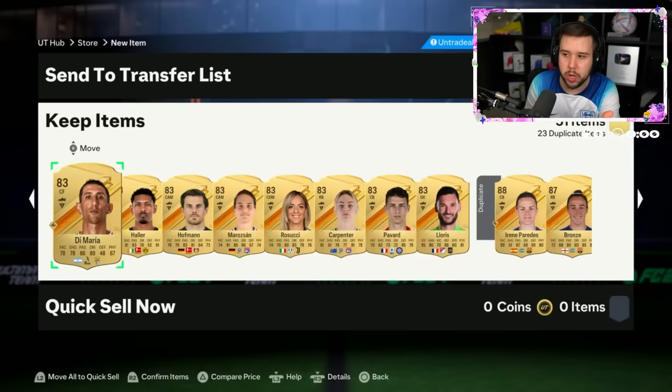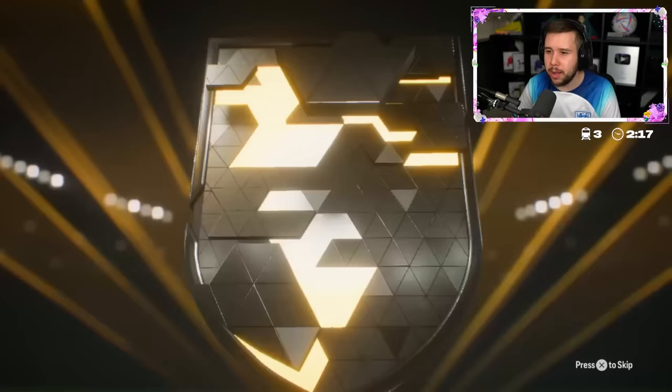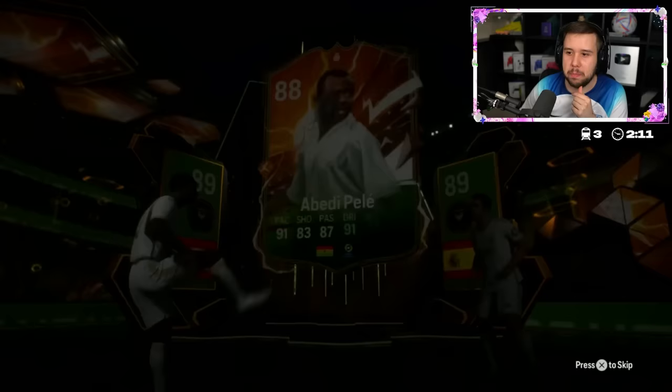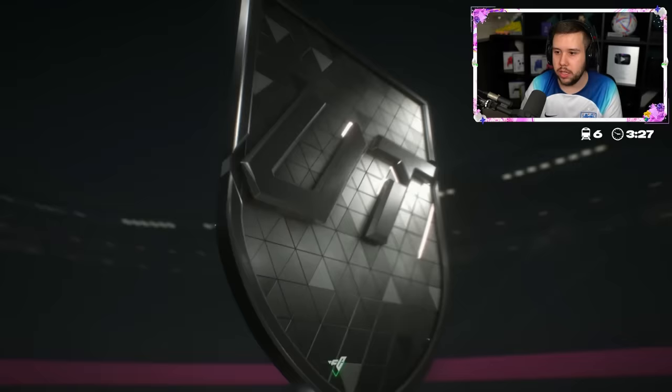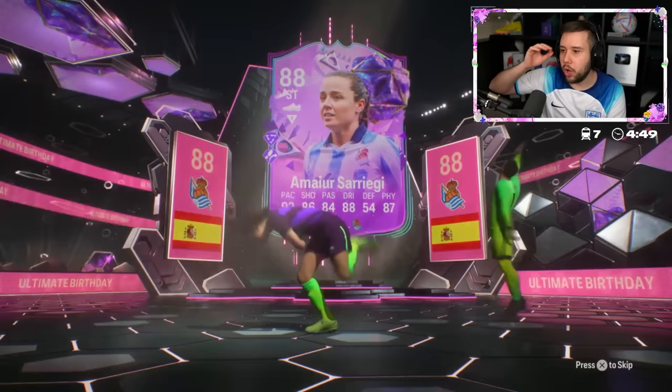He's doing it — every single bit of FC points he has. Base hero? It's Jordi Alba. Who else is in here? I feel like we see only one or two foot birthday cards in this pack. He's spending 1.6 million coins and sending 750k into the 750k pack. Hopefully he gets something good — we're guaranteed a foot birthday icon, so hopefully it saves the day because I'm looking at a bad start right now.